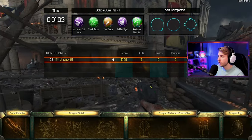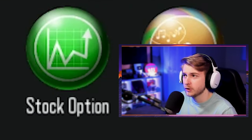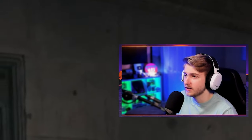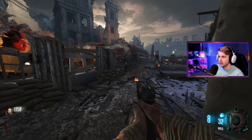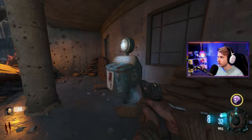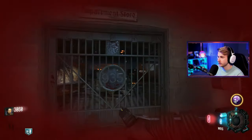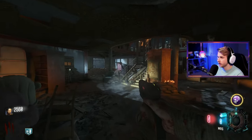The Gobblegums I chose for our first run through aren't anything crazy. I have Anywhere But Here, Stock Option, Tone Death, and the Newton one just for fun, and also In Plain Sight. I don't want to use any Megas our first time around if I don't know what I'm doing. Let's go ahead and grab one — Anywhere But Here, I'll take it. Where do we go from here? Through the 935 door. Oh, there's also a Quick Revive — should probably grab that loose change and the perk.